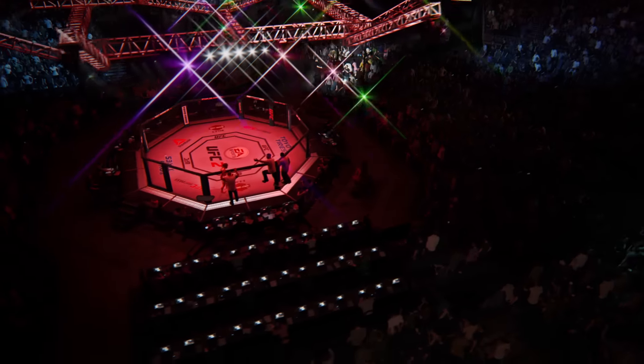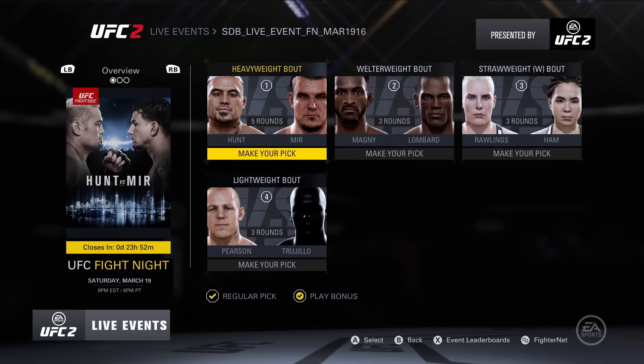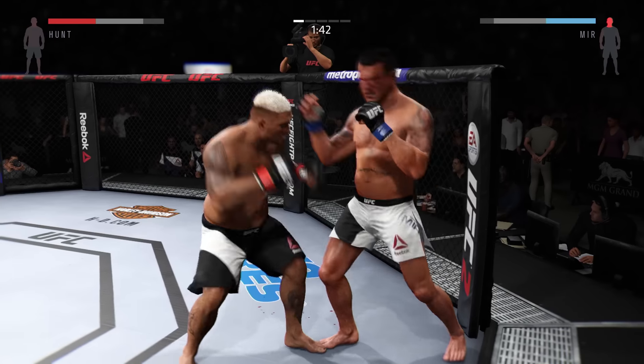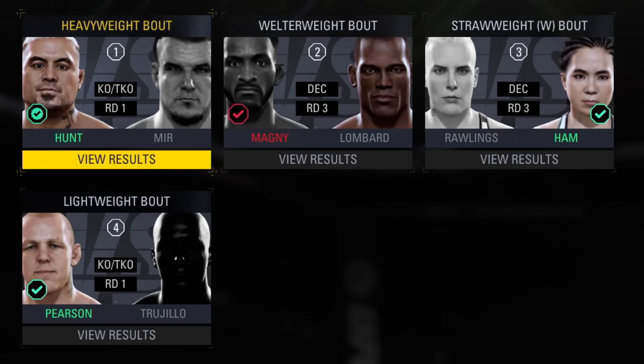Once you're ready, take control and make it a spectacle to remember. EA Sports UFC 2 Live Events are also on hand to help you keep up with real-world UFC pay-per-view and fight night events with an all-new immersive fantasy prediction game. Pick the winners for upcoming fight cards, step into the octagon and make the fights happen, then tune into the events to see if your predictions get paid off with in-game rewards.